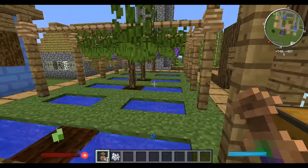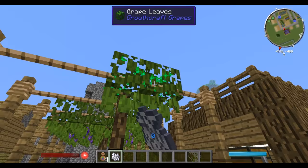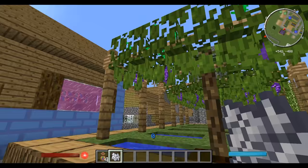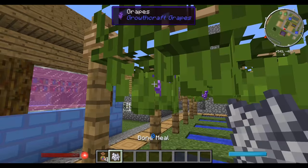Right-click it again and you can see it starting to grow along the rope until it fills the whole thing. Then you right-click and the grapes fall down to the bottom, and you just punch them away.